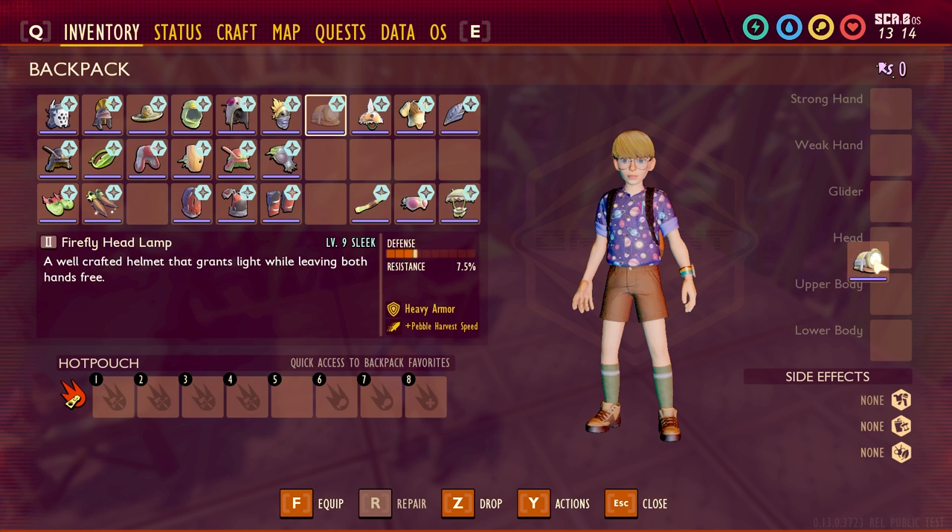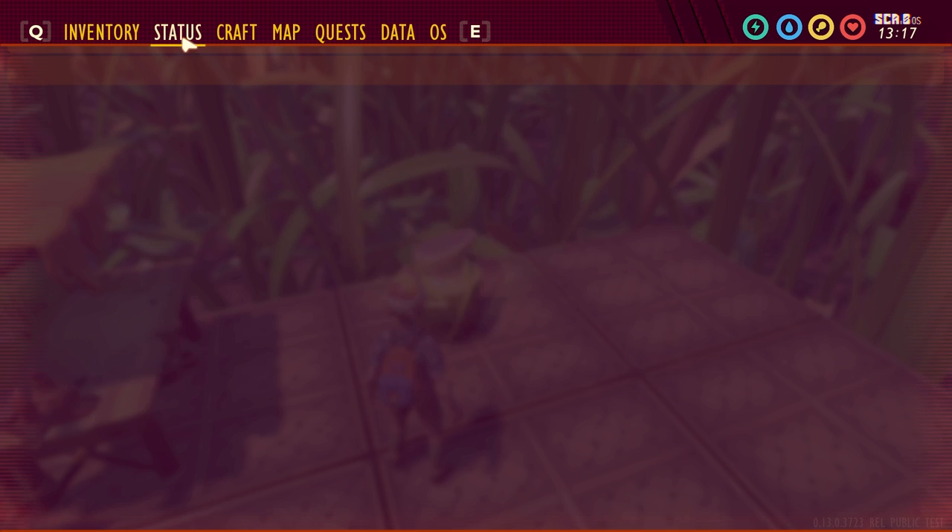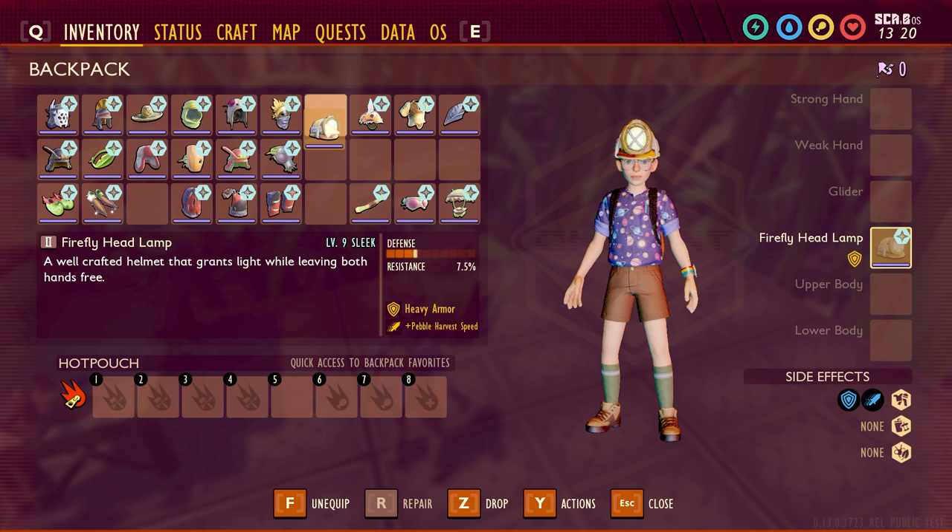Next we'll look at the Firefly Headlamp. This one's a heavy armor and doesn't have a normal effect, but the sleek upgrade adds plus pebble harvest speed — burst open pebbles on hit.